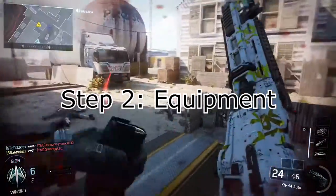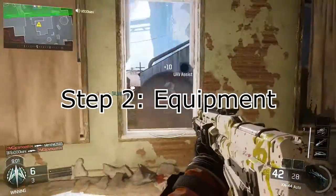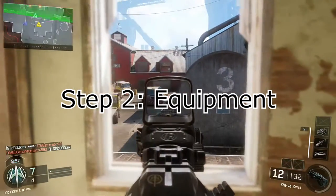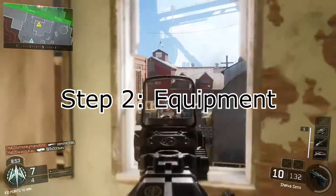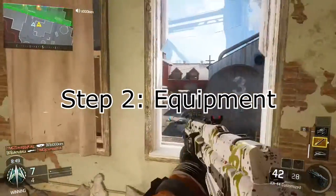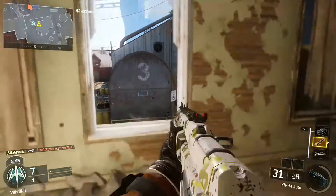Step 2: equipment. You always have to have good equipment. Obviously people can't afford good equipment like headsets or a monitor, but that's something that would really help you guys in general because the monitor has a faster refresh rate so you can actually get more of an advantage — see enemies a little bit faster than you would on a big TV.